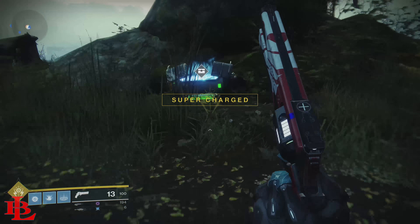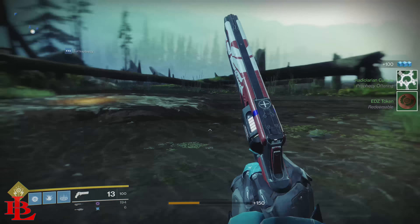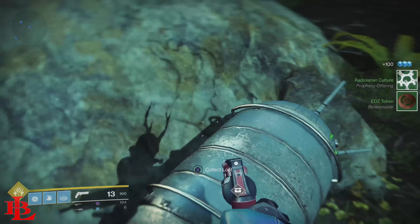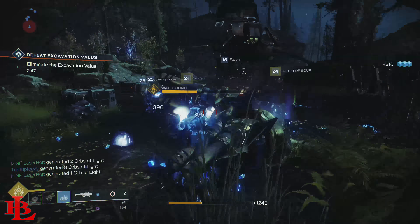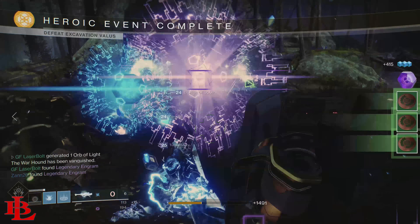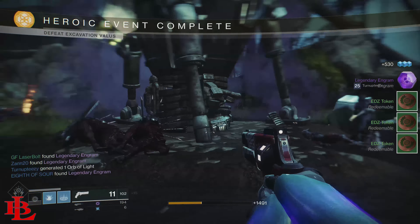That is the easiest way to get these done. If you do this for 10 minutes you should net yourself at least 10 radiolarian cultures, and 20 minutes gets you around 20 — so roughly 10 per 10 minutes. You also get a chance at a concentrated radiolarian culture, plus exotics and legendaries. It's a win-win and the best and easiest method to do this.